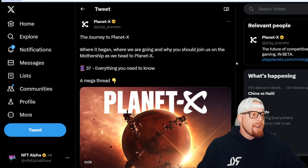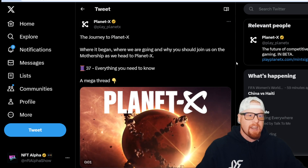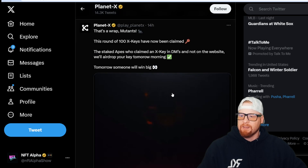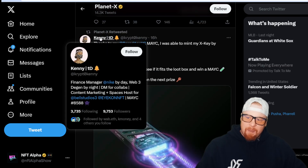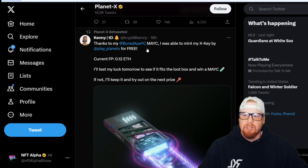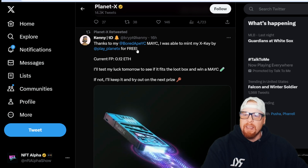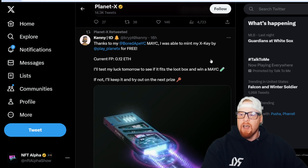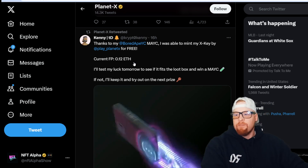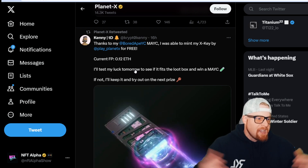This is another example of how sometimes when you own NFTs, other projects like to do giveaways for holders of specific NFTs. I came across a tweet — a retweet from Planet X. This guy, followed by about six people I follow, said: thanks to his Bored Ape Yacht Club and MutantApe Yacht Club, he was able to mint an X Key by Planet X for free. The current floor price is 0.12, and you can try the loot box to win a Mutant Ape.